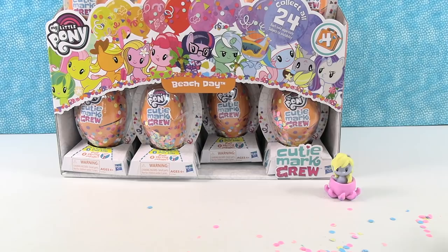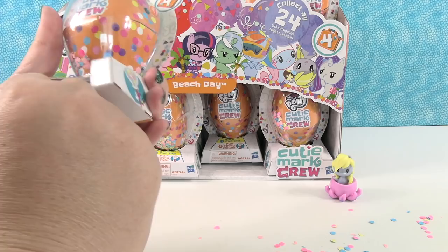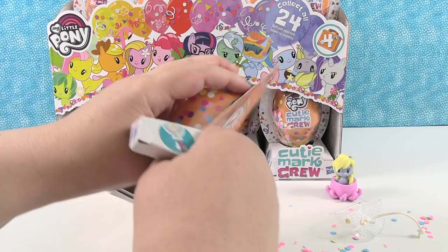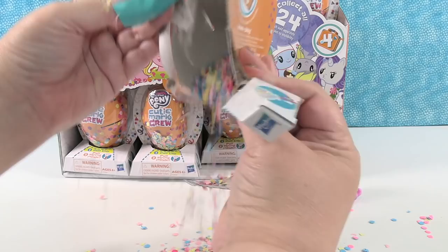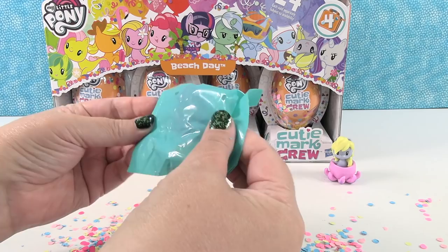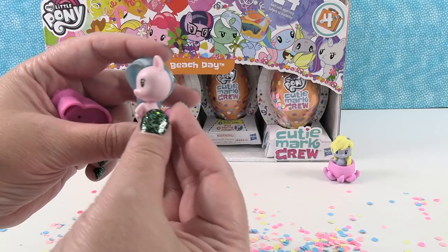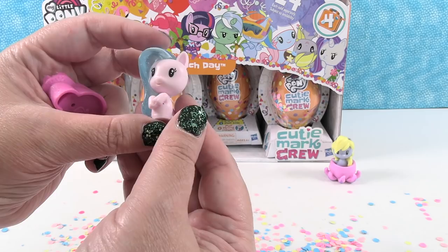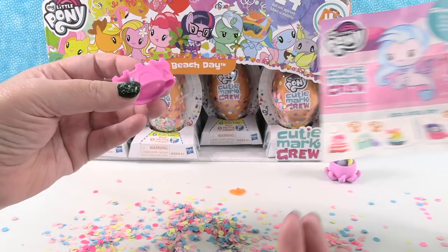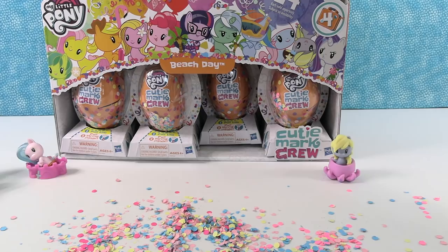Pull the tab — that tab wouldn't pull. Okay, pull the string. Ta-da! Whoa, look. I'm going to make Paul have to clean all that up. Party Paul! Let's see who we have here. Those are hard to open. Whoa, that's a cool one. I have a cute little sea pony. You have Silverstream. And Silverstream comes with a sandcastle. She's so excited to build sandcastles with her new friends. Look how cute she looks sitting in the castle.